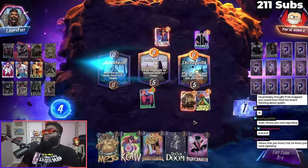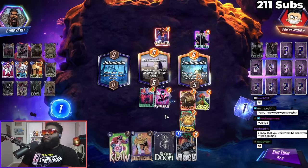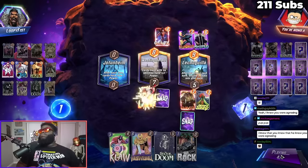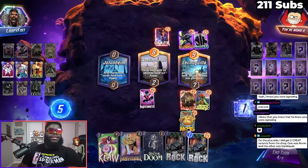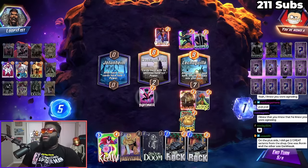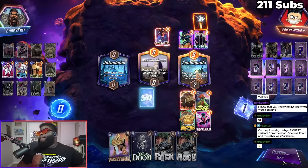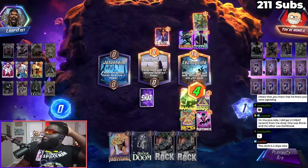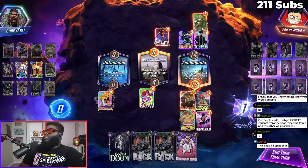He doesn't know. Why you gotta be an asshole, Killmonger — so many rocks, man. You did get two great variants from the shop — one was Ronan and the other was Dark Rock. Who the heck runs around with Enchantress nowadays? I guess a lot of people, to be honest. A lot of people are doing that. I think this can still win — he can play anywhere he wants to, but I think this still wins.